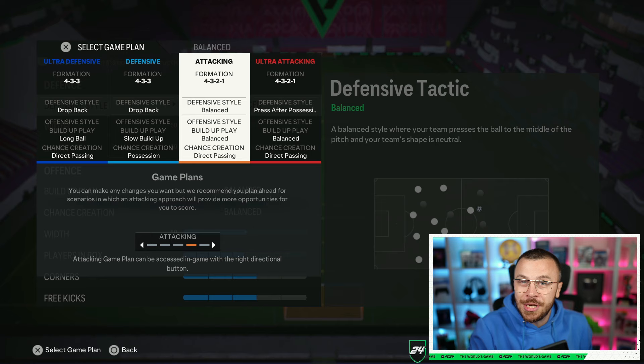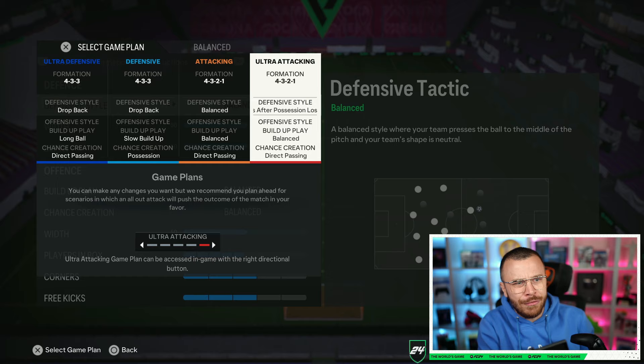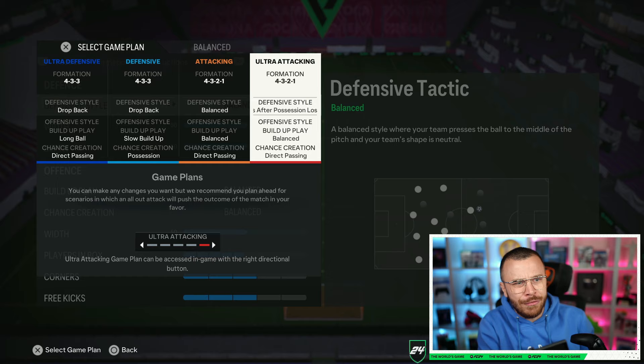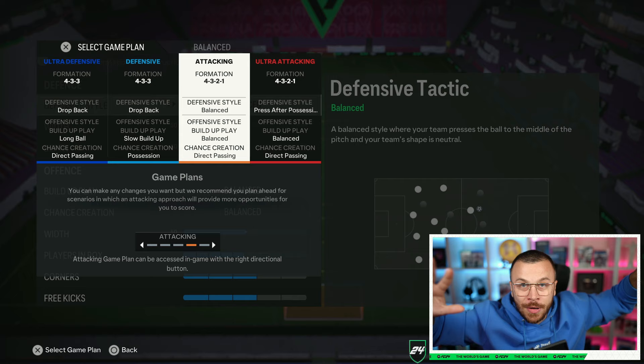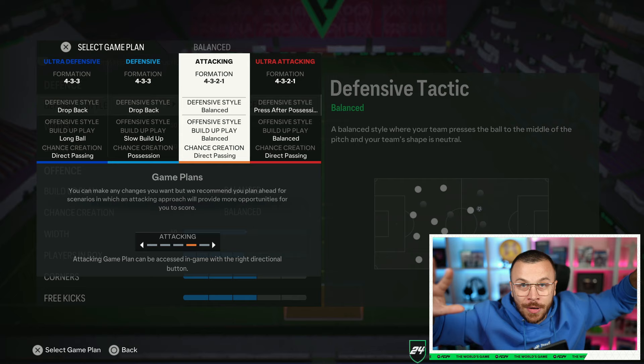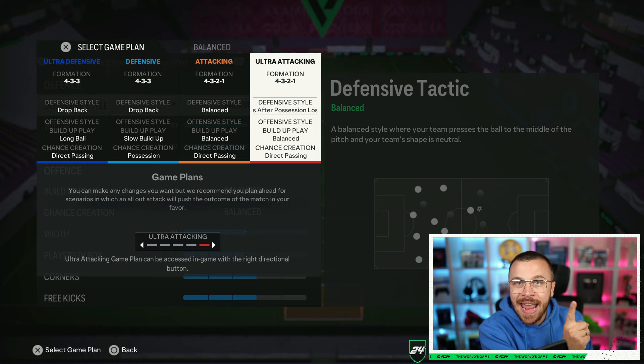If your opponent's tactics are too aggressive or you find it difficult to pass the ball, counter with more aggression. Press after possession loss is absolutely incredible — I hit 20-0 in FUT Champions in FIFA 23 multiple times using it. I always kick things off with balanced, but sometimes it doesn't work. The moment I switch to press after possession loss, everything changes because you activate the AI, which is a massive support in any FIFA edition.